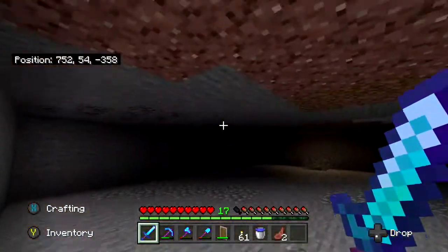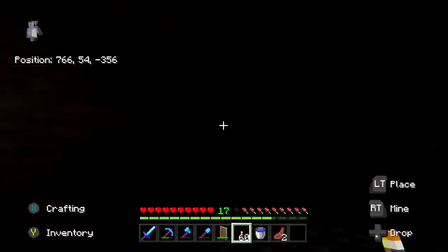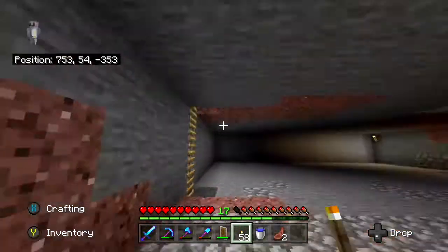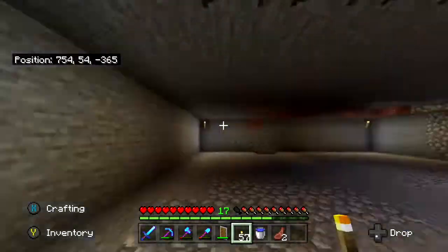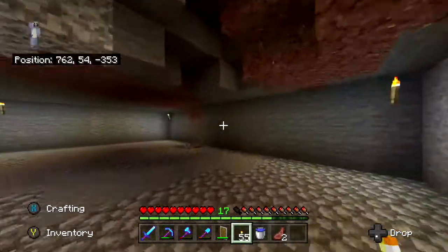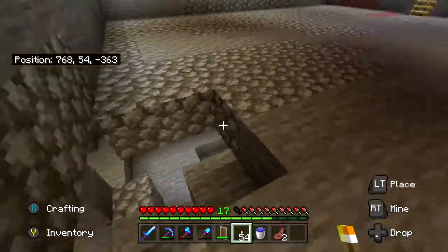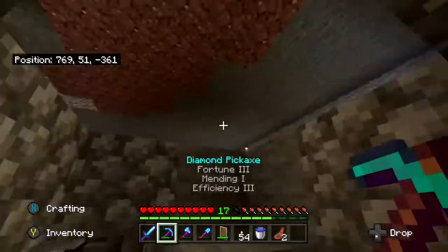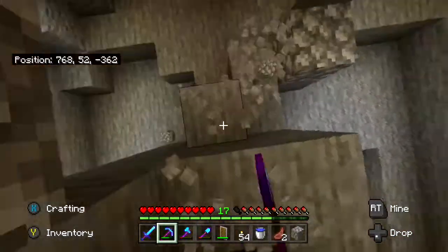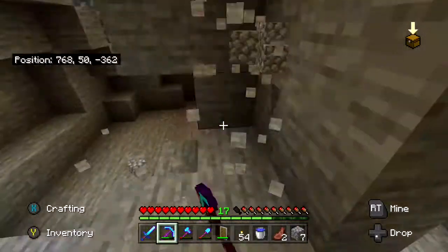If we wanted to be down here on this layer, that's perfectly okay. This is direct access to my super smelter from another room, from the cave system. We could do a lot with this place, actually.